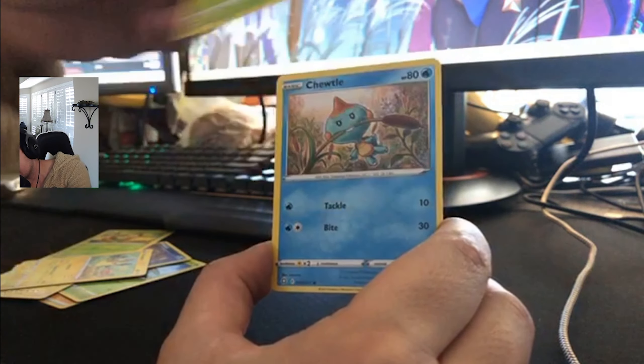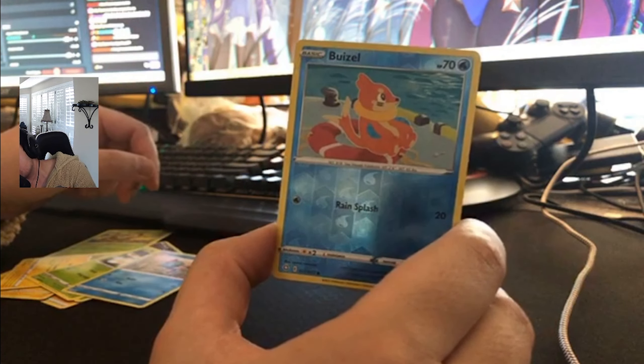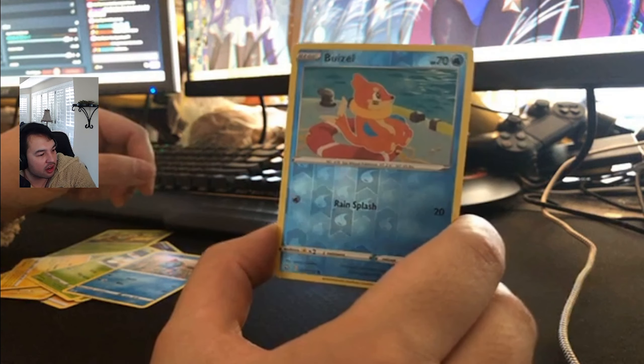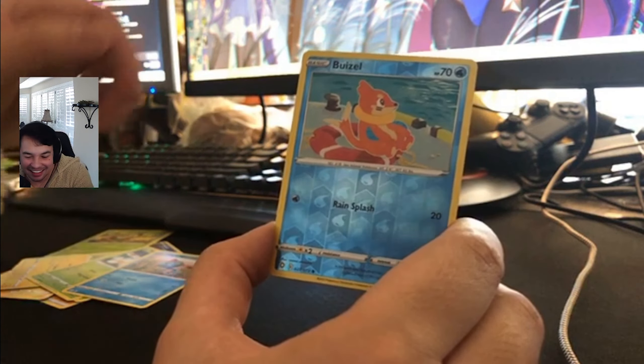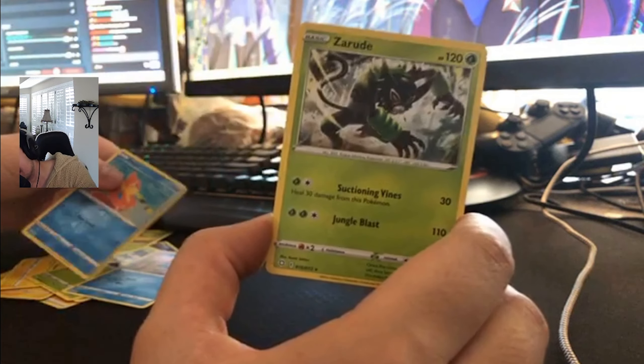Got a Yanma, Choodle. Got a Reverse Holo Buzwole — that's all right. Suicune — he's going to eat that Shuckle, apparently. And then a Zarude normal.